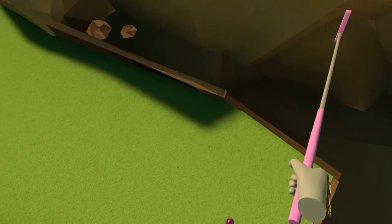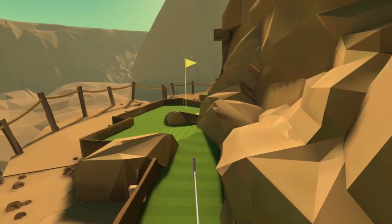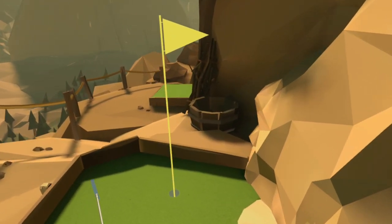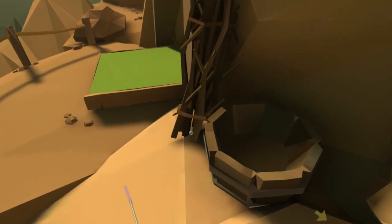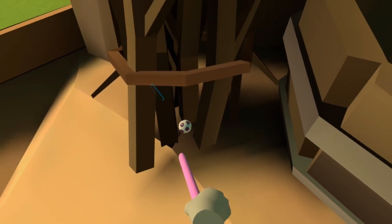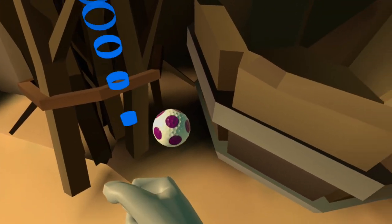For hole number six you want to follow the green along, and as you go just beyond the cup you can see a barrel. Beyond the barrel in that set of sticks — quite a cool design — is the lost ball.